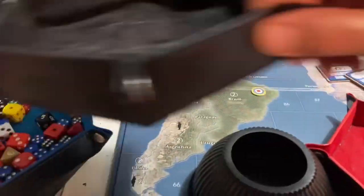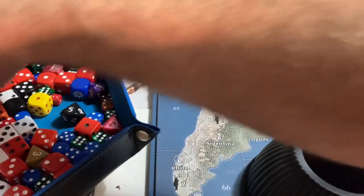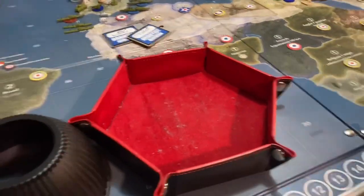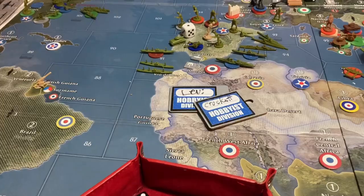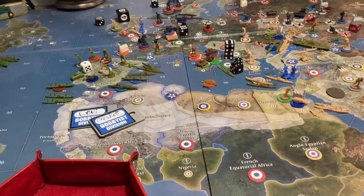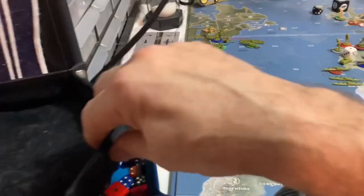I'm going to leave those dice here because that's what you rolled, just in case I missed something. This will be the big dice for the Germans, little dice for the Italians, and the American destroyer. The American destroyer for the Italians would only take one — that takes you from nine to eight, and from two to zero. So that puts him at $79. He's making a lot of money.